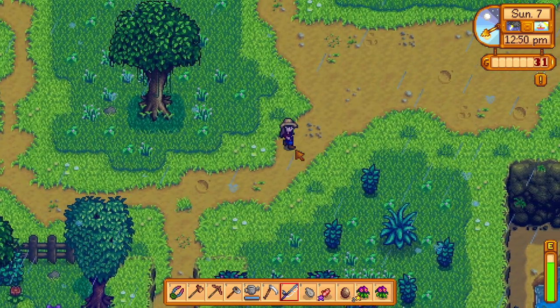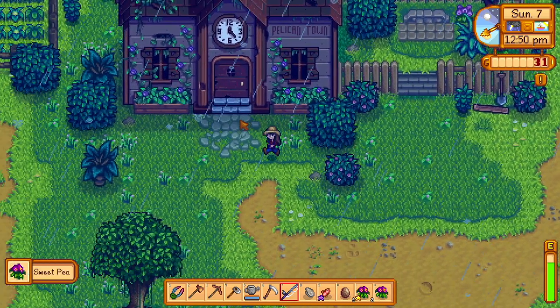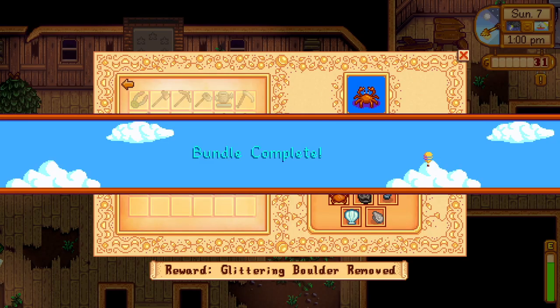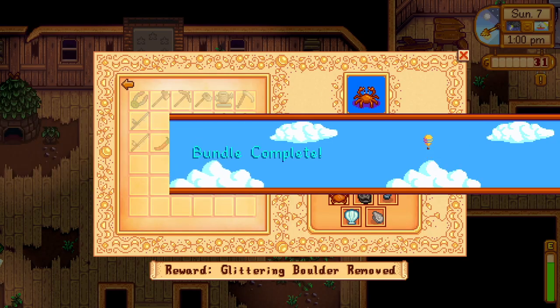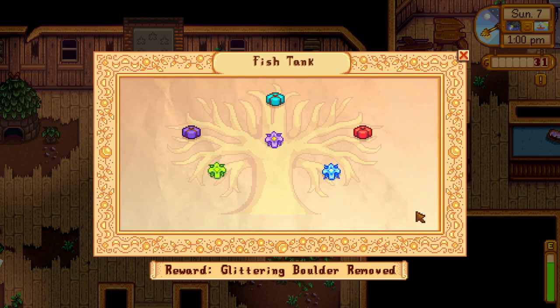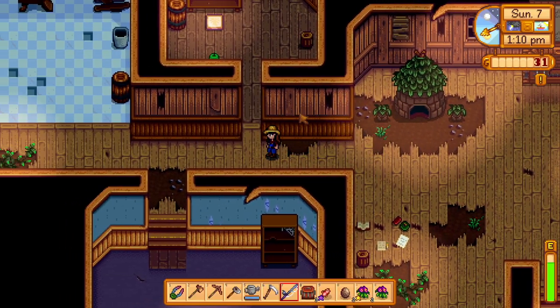Then I'm gonna hit the mines so I can maybe get some more coal so we can start smoking fish again. What do I get? A bunch of crab pots - okay, that's cool I guess. And the only other thing I have is a chili pepper.